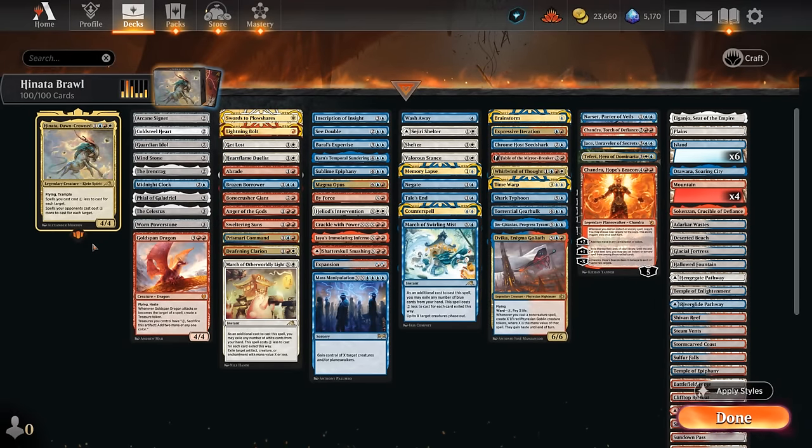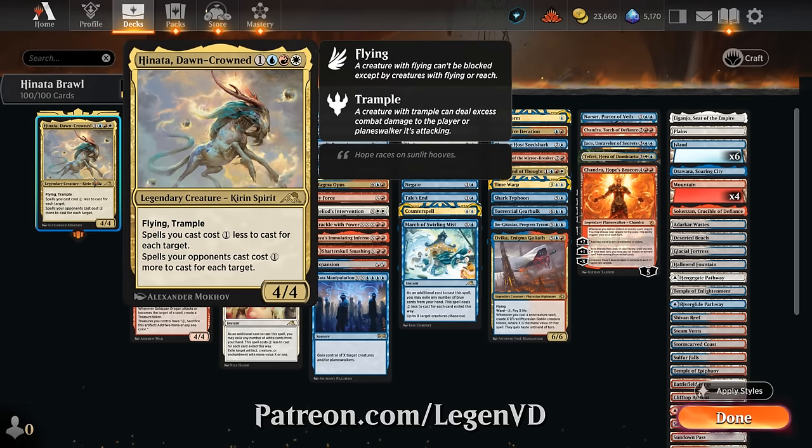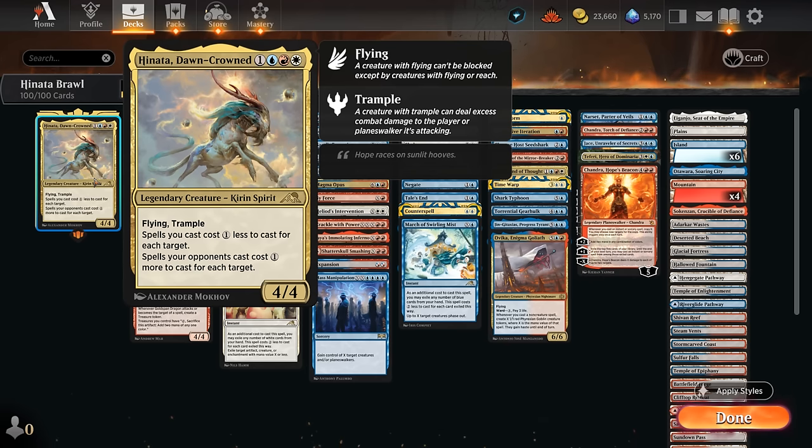Hello and welcome to another Brawl Games video. Today we're taking a look at a blue, white, and red — or Jeskai colored — Hinata deck, as voted on by my supporters on Patreon. Hinata is a 4-mana 4/4 with flying and trample, and says spells we cast cost one less to cast for each target, whereas spells your opponents cast cost one more for each target. Hinata benefits from spells that can target multiple things at once, which is a big part of the deck, especially when it comes to closing out the game.